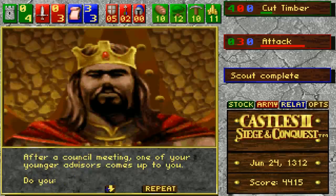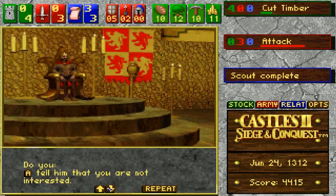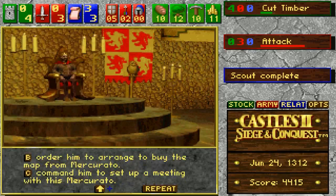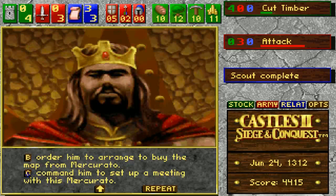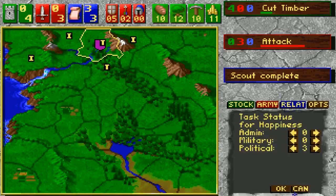After a council meeting, one of your younger advisors comes to you. Do you tell him you are not interested? Order him to arrange to buy the map from the Mercurato? Or command him to set up a meeting with the Mercurato? I'm going to choose option C because I have no idea — he'll probably do that eventually. I can also increase our happiness, so let's do that — increase the happiness of my kingdom.